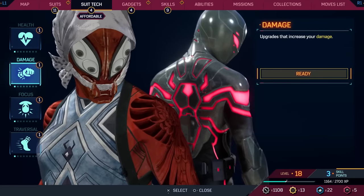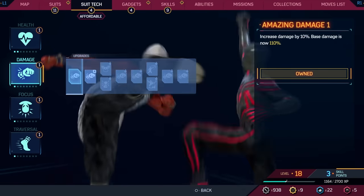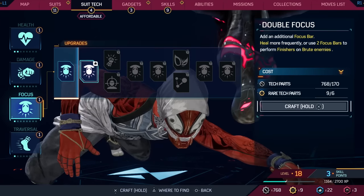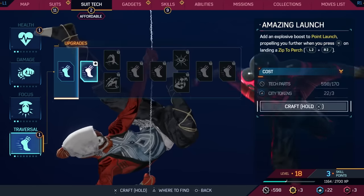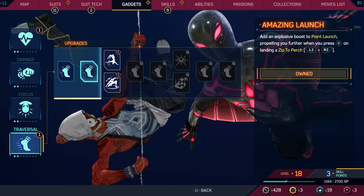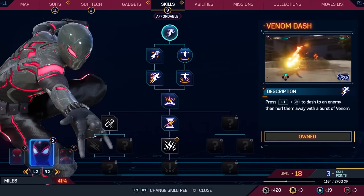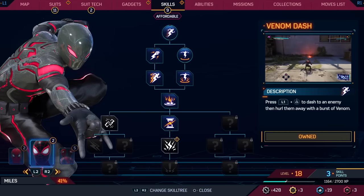Before we get too carried away, I'd like to nestle ourselves on top of a building and check out some upgrades. Our new suits are sorted, but our suit tech — I feel like we have a lot of points. We have the Amazing Health upgrade, increase health by 10. There we go. And then Amazing Damage, increase damage by 10%. And then Double Focus — add an additional focus bar, heal more frequently, or use two focus bars to perform finishers on brute enemies. And for traversal, Amazing Launch — add an explosive boost to point launch, propelling you further when you press X on landing a zip to perch. We have six upgrades on Peter and seven on Miles.